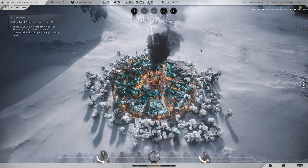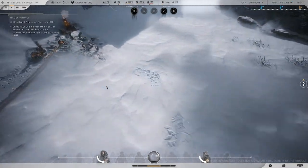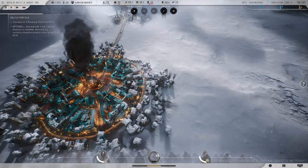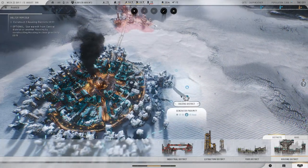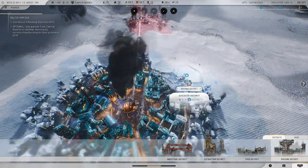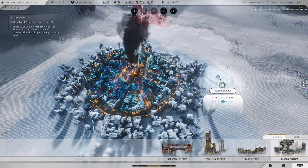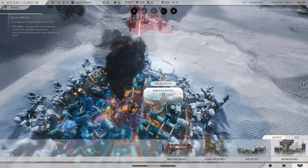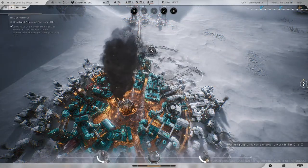It's kind of cool — Frostpunk the original is all about trying to establish yourself and a new way of life. This seems to be more industrious, like trying to get to the point where you can do some real stuff. I'm just a little confused on what to do next. 'Construct two housing districts' — okay, I'll follow the rules. Housing districts, can they go anywhere? I think we're supposed to stay close to the generator. Plus five heat — generator proximity.